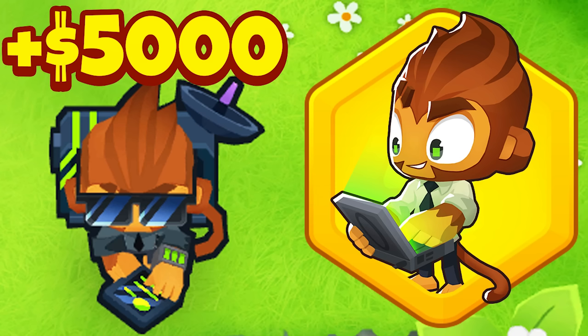They are determined to just keep on buffing the strongest towers in the game. Ninja Kiwi has added two buffs for Druid of the Jungle, as well as buffed Oban.